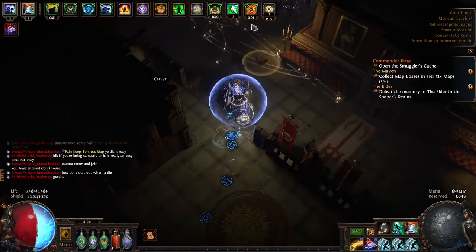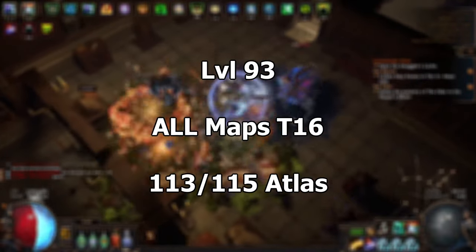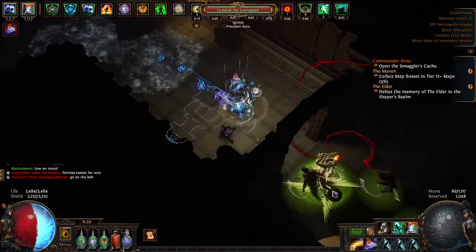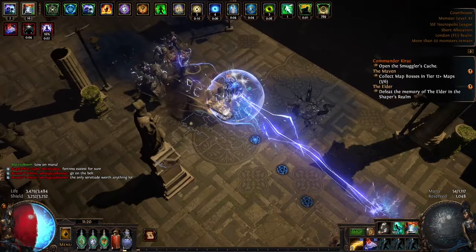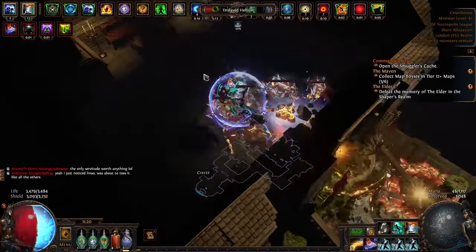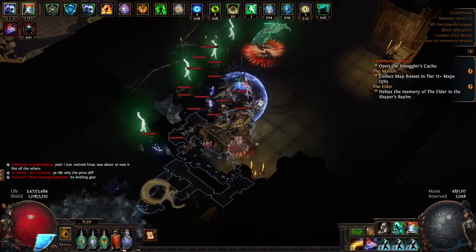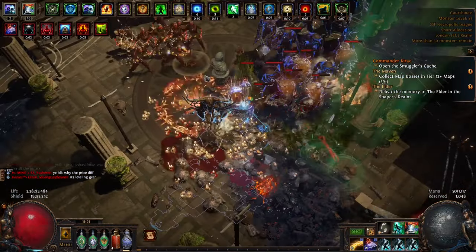Welcome everybody to the week one and two recap of Necropolis league with my SSF league starter, which is an Explosive Trap of Shrapnel Trickster. In this video I'll go through my offense and defense, show you my build and items, and how things are going. I'll show some gameplay in the background while I talk over it, cover my POB a little bit, and then finish with my thoughts on Necropolis league and the changes.